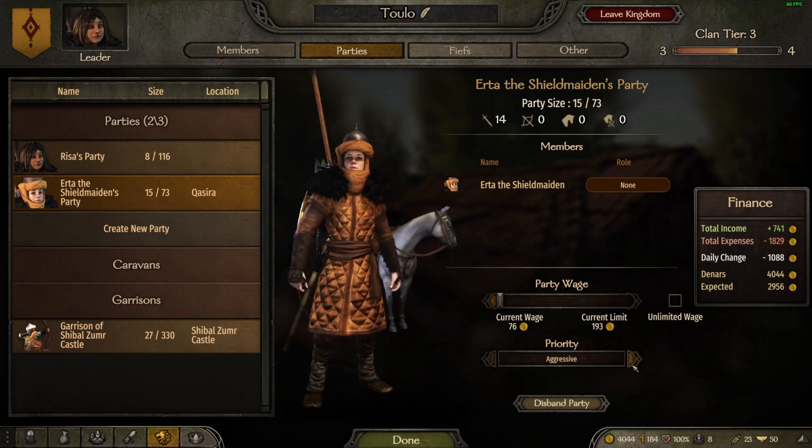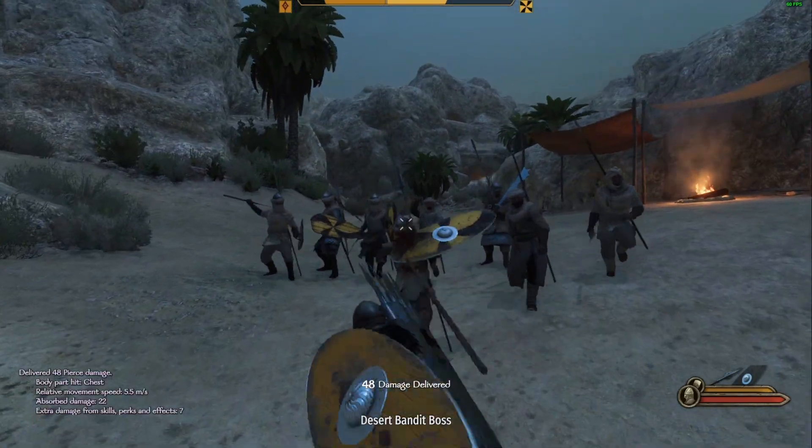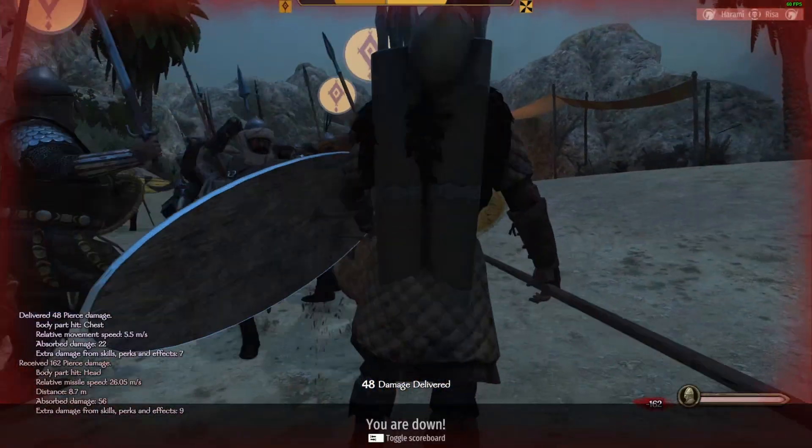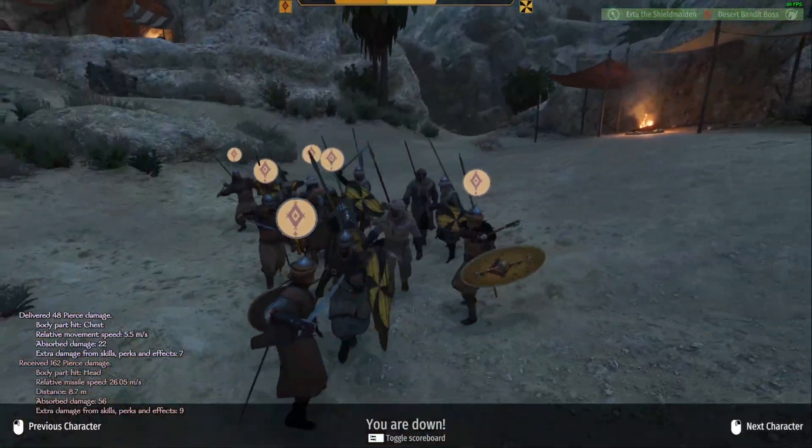Being able to select which units go into a hideout attack is welcome. Even though you have a thousand-man strong army, you can only bring 10 men into a hideout battle. Then if you lost, you automatically lost your entire army as well when you were captured.